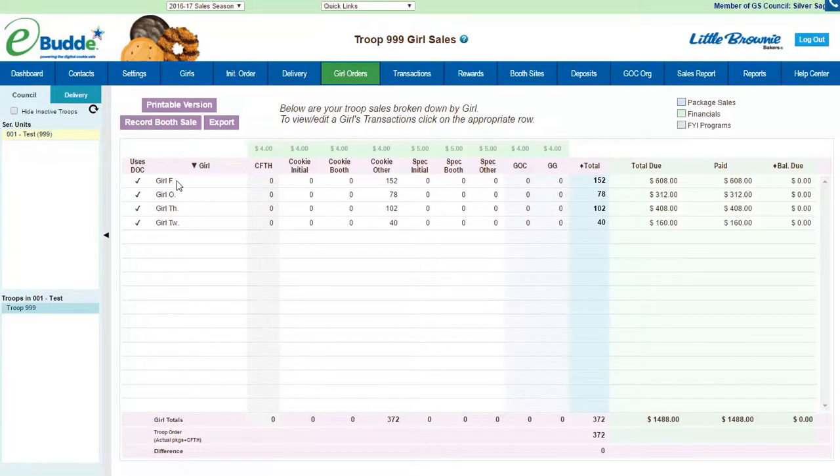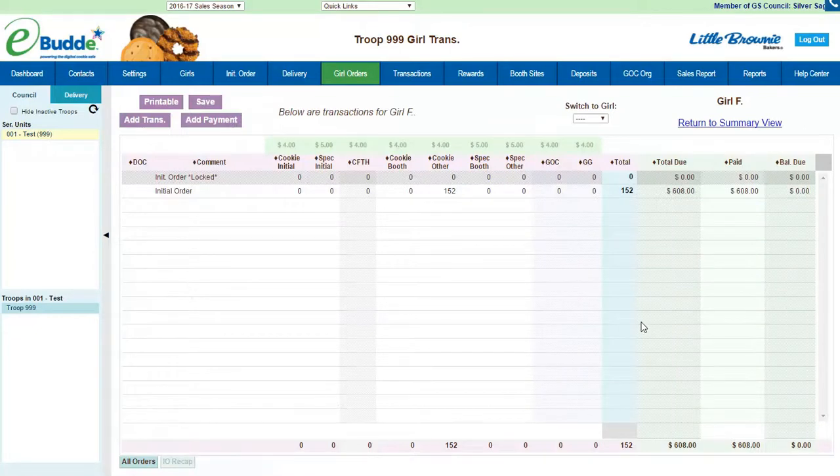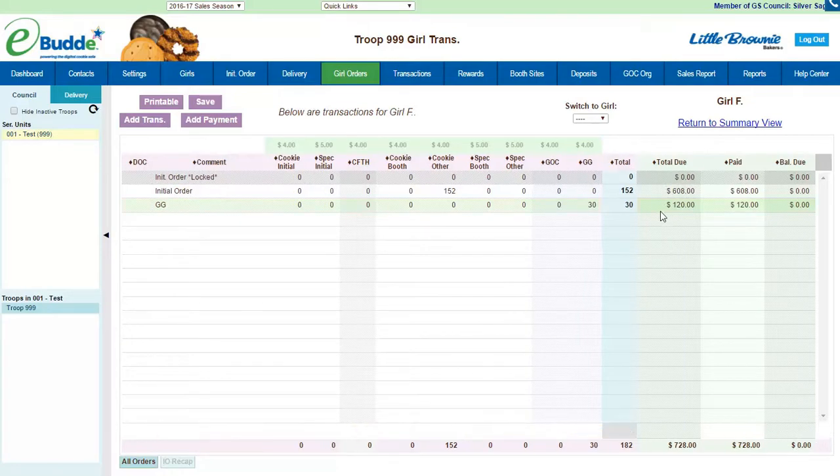We're going to look at an individual girl and what happens if we try to add cookies when we don't have enough in our troops. So we have our initial order here and if I go to add a transaction for my Goal Getter (GG), I come to the Goal Getter column and I want to say they sold 30 boxes, they paid $120 for those 30 boxes, and I say save.